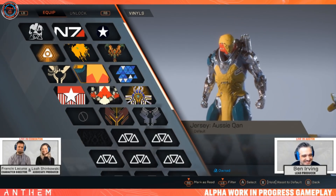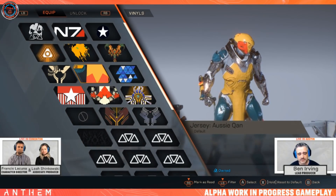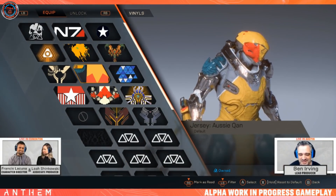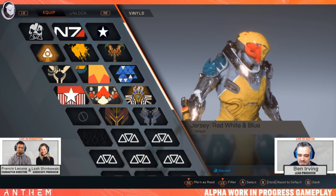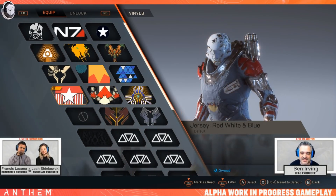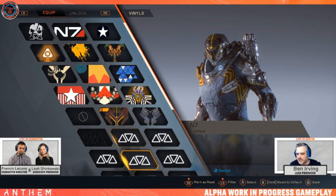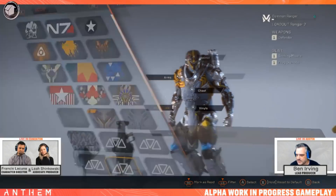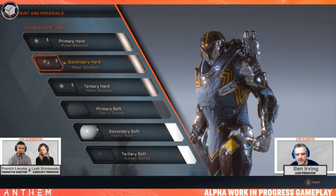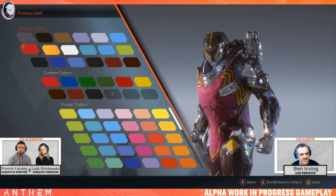This one — the Australian rugby-inspired vinyl — was made for Ben specifically for an event because he requested it. It's obviously not the jersey, it just uses the same colors. Can you change the paint options for the vinyls — can you change them at all? We actually debated this topic for a long time.